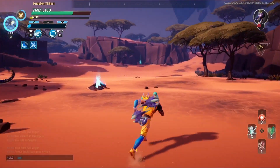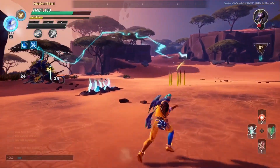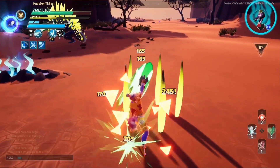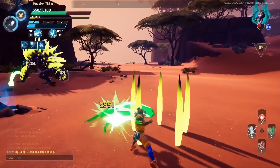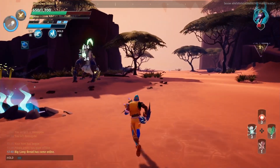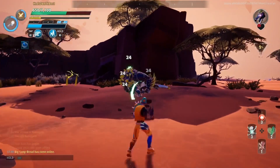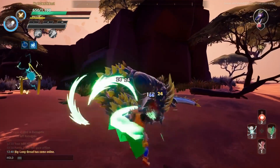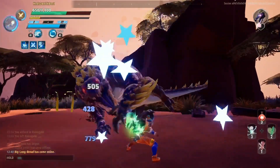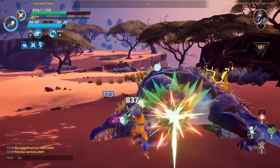Nene doesn't have very many boops, but he does have one based on his skill. When he drops his four pylons that charge him up in his aether state, destroy those pylons and it'll cause a boop-type stun effect on Nene so you can start knocking some good damage on him. That is the one boop he has — besides hitting him with the orbs, but that's just a little bit of damage.